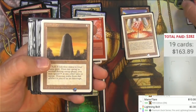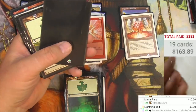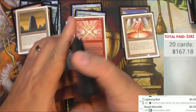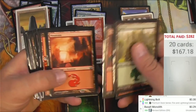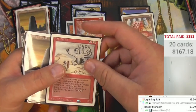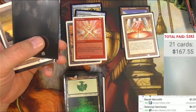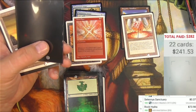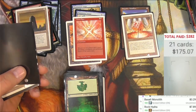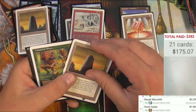Unwilling Recruit. Basalt Monolith — good condition. So like the guy had said, he had purchased cards to play with, then put them right into sleeves and just played a bit. I don't see any evidence to the contrary of what he said. Hey, we got a Rock Hydra, believe it or not — it's a reserve list card. A Revised edition. $7.89 for the Rock Hydra. Solid, very solid. I have a box full of worse versions than that.